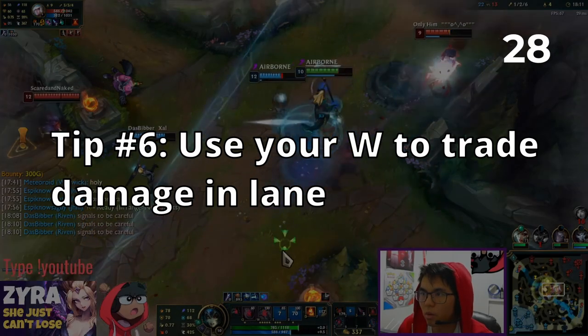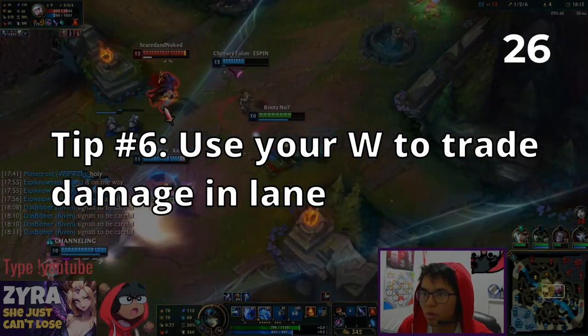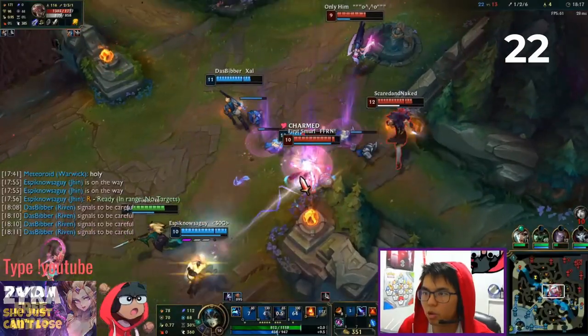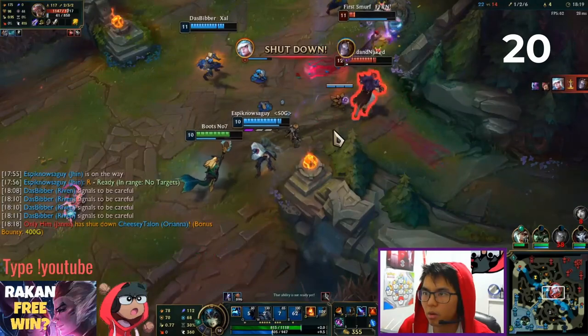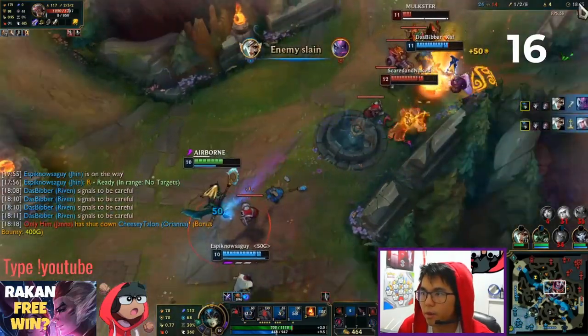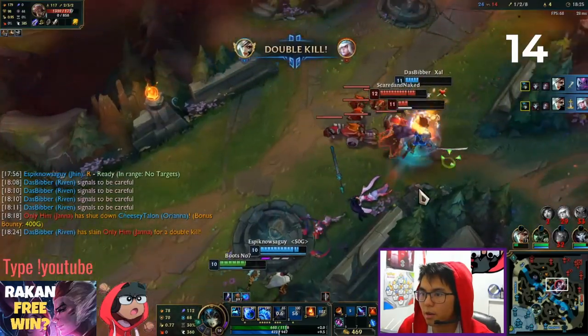Tip number 6: Remember that your W ability bounces an additional 2 times after it is cast, alternating between ally and enemy. You can use this aggressively in lane to trade damage while making sure you keep healthy in lane. However, in poke-heavy lanes, you will want to save your W to negate any of that poke damage.